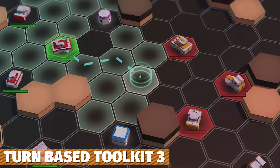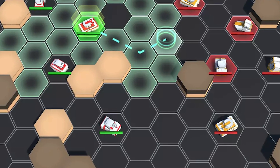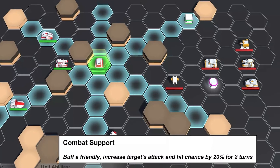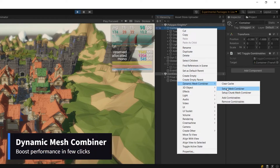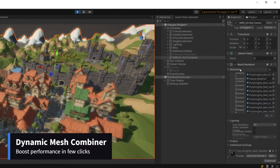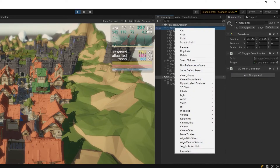We've got the Turn-Based Toolkit 3 — it's capable for mobile and other platforms, and it's a toolkit designed with custom models and art assets that you can integrate to make your own turn-based style combat. Next one is the Dynamic Mesh Combiner, which is a powerful tool to seamlessly combine all skinned and regular meshes and renderers.